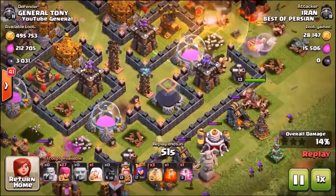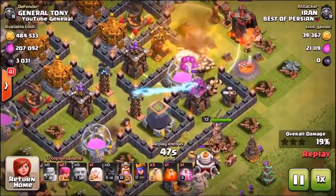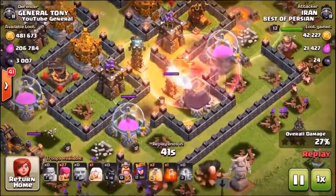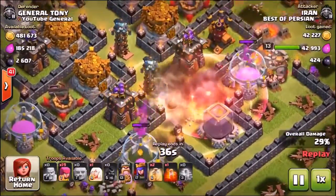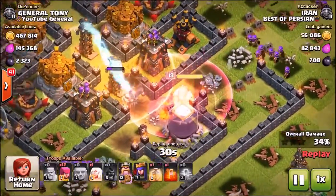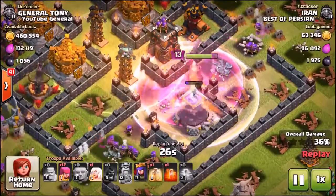He's dropped in the rest of the giants on the right hand side, sending in archers down the bottom trying to clear as many buildings as possible before maybe sending in the queen to clear the dark elixir storage. The teslas are destroying the giants. He's dropped in a heal spell and a haste spell to get those giants moving quicker up towards the teslas. Here comes the king going in for that dark elixir storage.